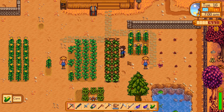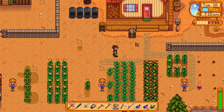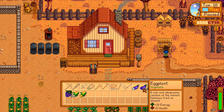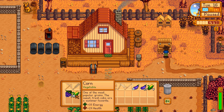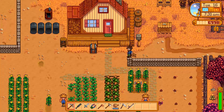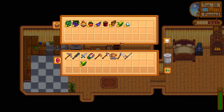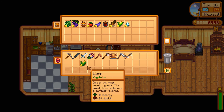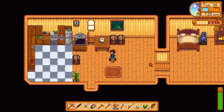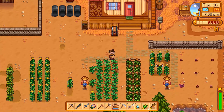Everything's picked. Now we gotta water everything and get going. We have a gold star corn — let's see if we have a gold star corn in the fair pile already. We do have a gold star corn in there already. Let's take all this stuff with us just in case we run out of time.